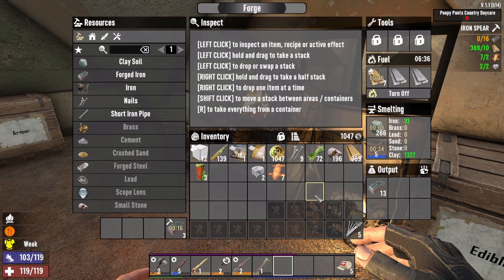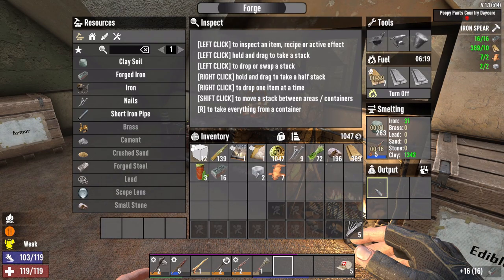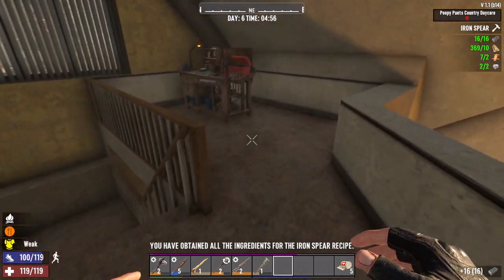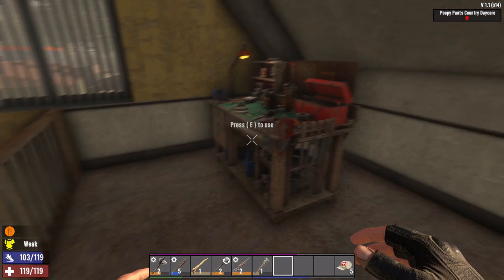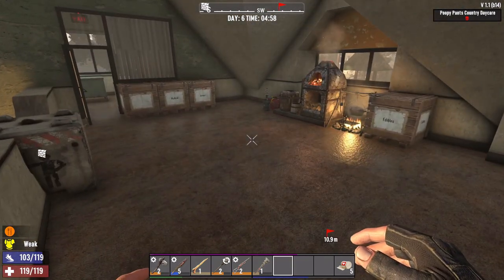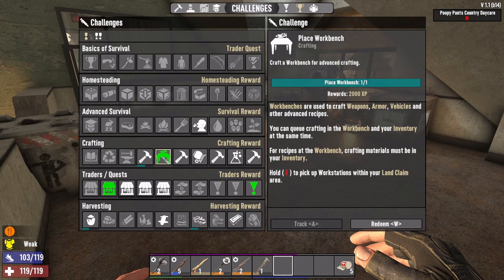Let's just go ahead and smelt down the old rifle in the forge. We need about 12 seconds, so we have enough time to make the iron spear. There we go - make an iron spear, please. It's a lot of forge time, but the challenges will help us.